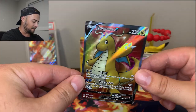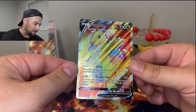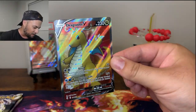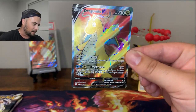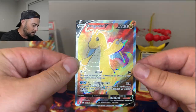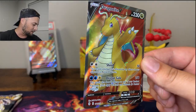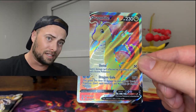Look at that - a Dragonite V Full Art! Oh my goodness, are you kidding me?! Wow, look at the texture on that card - it's so shiny. The camera can't even focus on it right now. Holy moly, a Full Art from Evolving Skies! I was not expecting that out of this collector bundle chest with the little stickers in it. But hey, we'll take it - let's go!